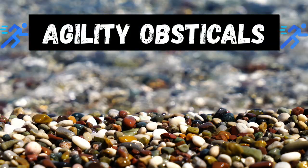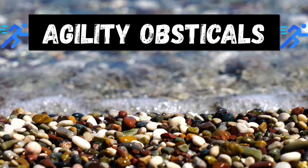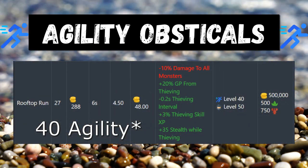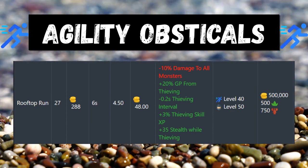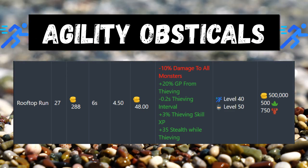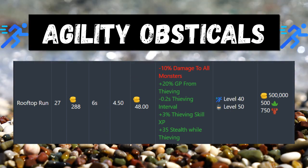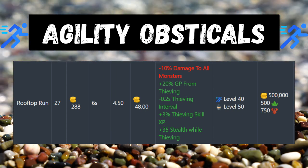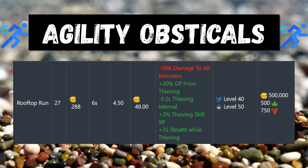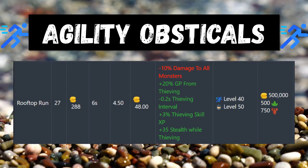Before we go into the unique drops, I'm going to talk about agility. I recommend getting at least 40 agility — this won't be useful until you have 50 thieving. I also recommend getting rooftop run, which requires 40 agility. As you can see it gives a debuff of minus 10% damage to all monsters, so I'd recommend not fighting monsters while it's active if you plan to train thieving. It also gives you plus 20% GP from thieving, minus 0.2 seconds thieving interval, plus 3% thieving skill XP, and plus 35 stealth while thieving.